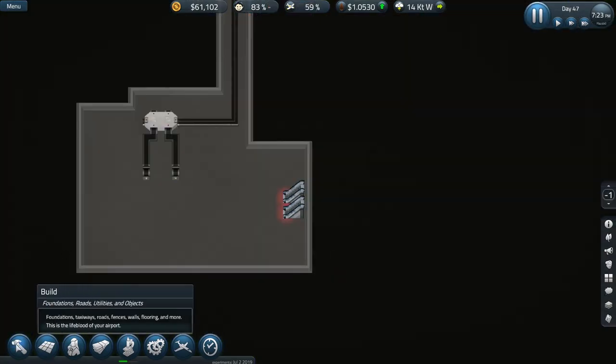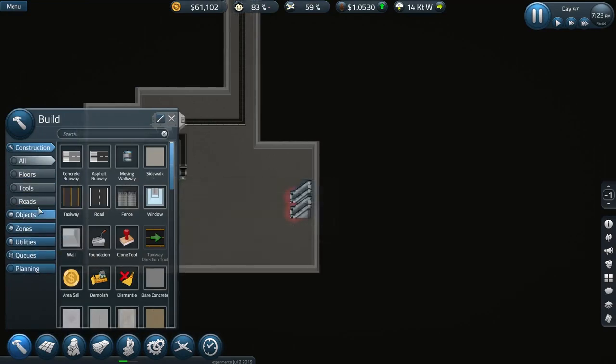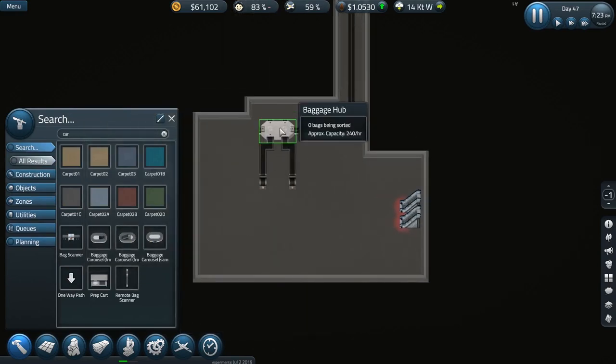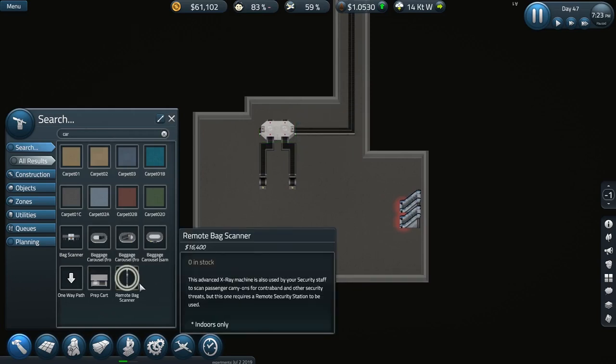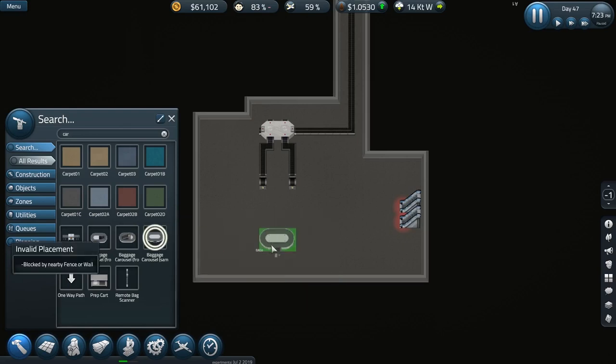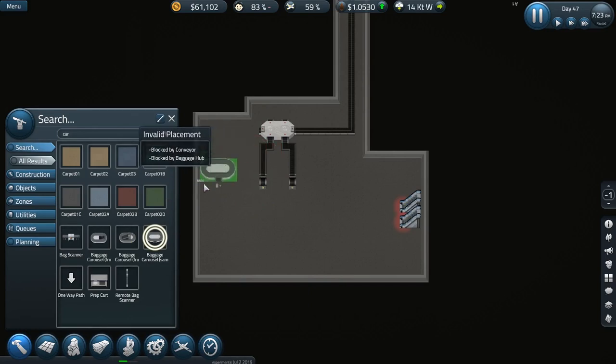The baggage hub is on the same floor as the baggage carousels — this is the beauty of the last update. It allows me to put in a baggage carousel from the same level, so it will actually take the luggage on a conveyor belt around the floor, which is possibly going to be a security issue, but I'm not going to worry too much about that. You kind of have to dismiss realism to some extent. We need to make sure we can get them back up again — so where are we going to put the escalators?